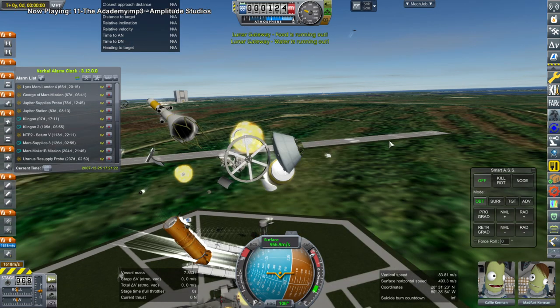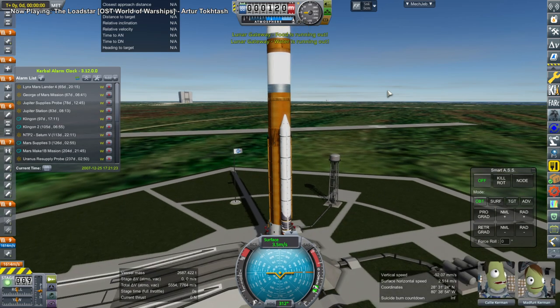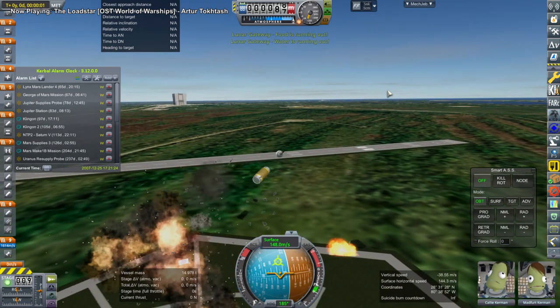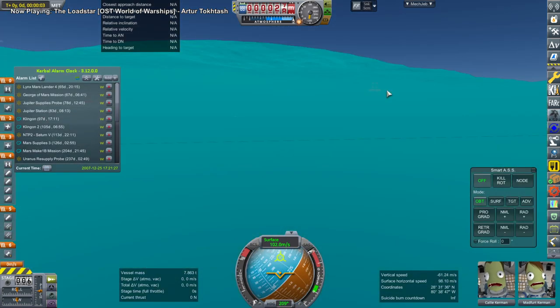I tested the payload on its own and it was fine. I made changes to the SLS launcher to try to fix the problem but got largely the same result. Ultimately a restart to the game solved the problem, but not before I tried to put a somewhat modified payload on a Saturn V instead. And a brand new kraken appeared.